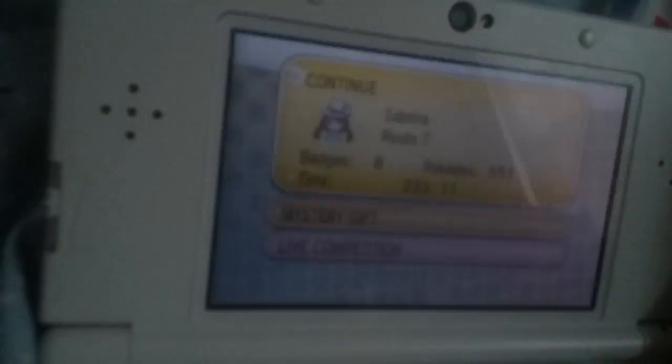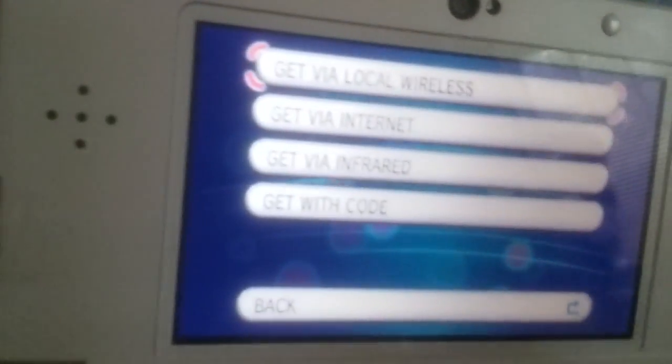Basically, you go to Mystery Gift and click on that with the A button. You go to Receive Gift — this is sort of like getting Darkrai and the other legendaries, except for Arceus and Mew.